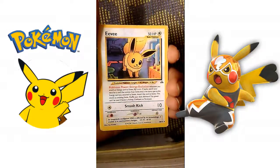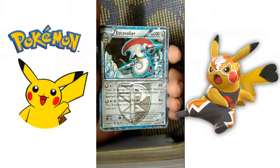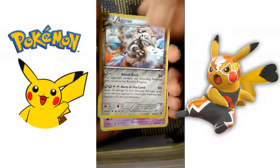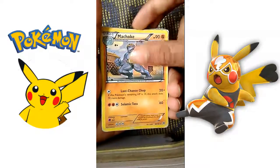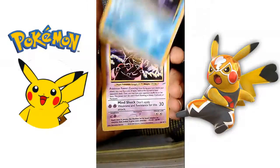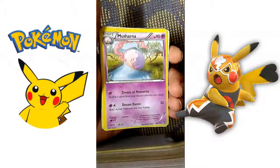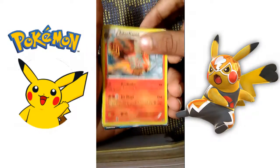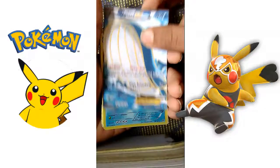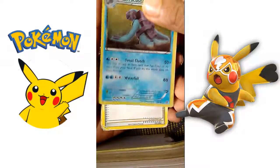A Denene, an Eevee, a Helioptile, a Tyrant which is fake, an Excalibur, an Aggron, a Golurk, a Machoke, a Suicune, Dark Slowking, Tyranitar, a Mushrooma, an Electivire, a Tauros Flame, a Waillord EX — oh my god!